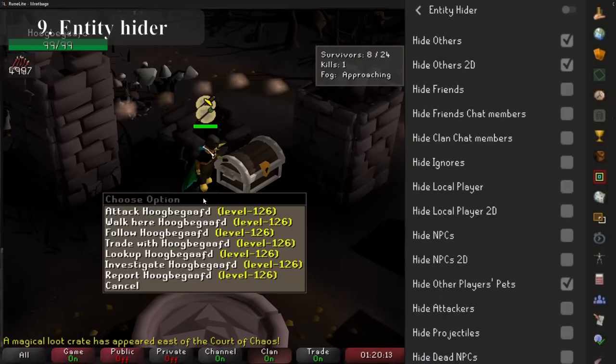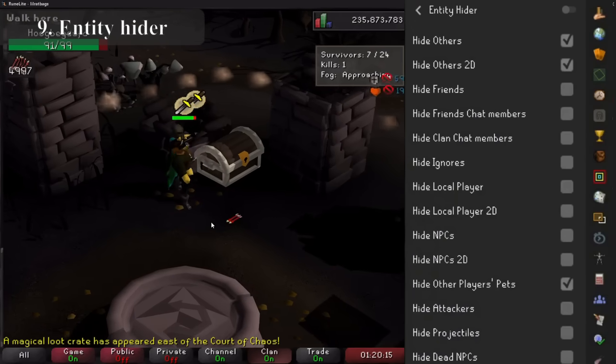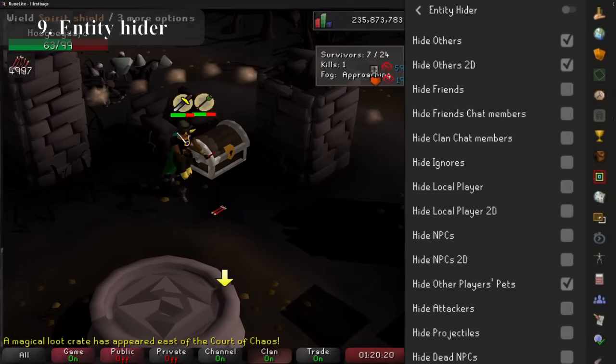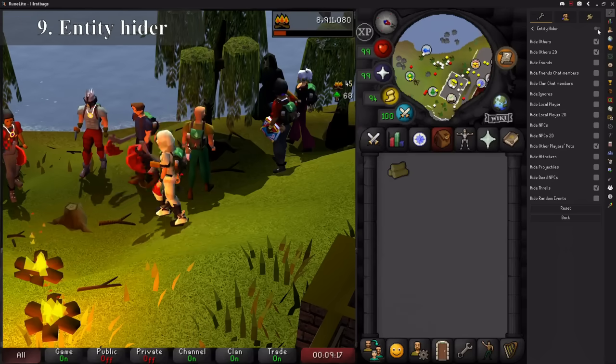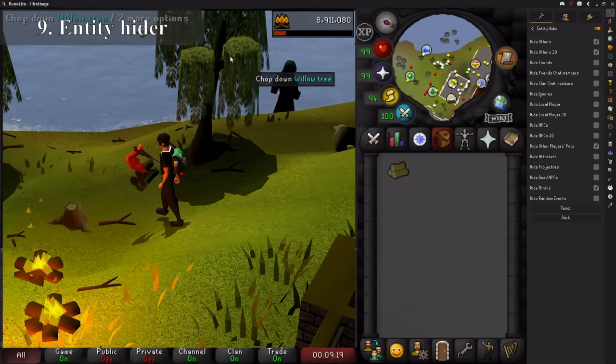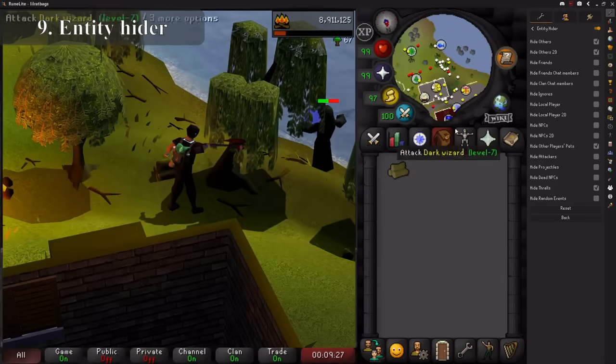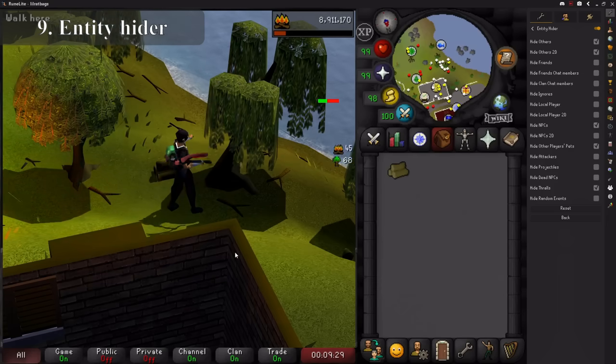Entity Hider has always been useful in PvP and allows you to see what the other person is wearing and praying when they step under you. But it can also be useful in other ways too, such as at forestry which is completely overcrowded. This plugin can hide players, pets, NPCs, and even random events so you can actually see the content you're trying to do.